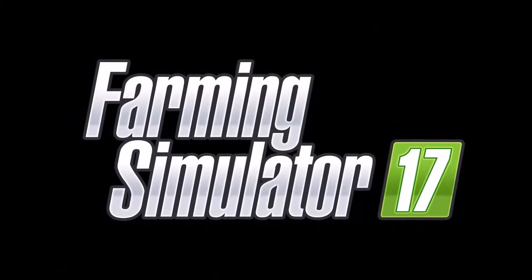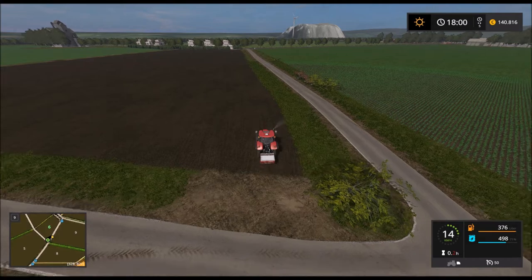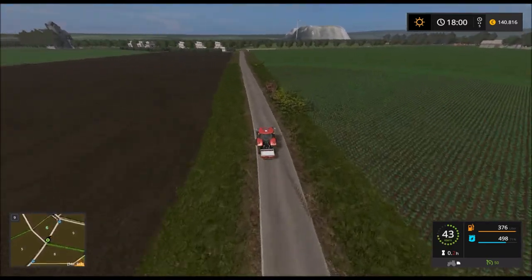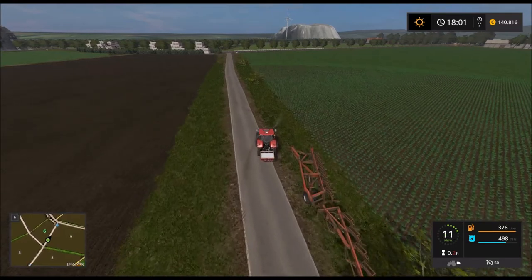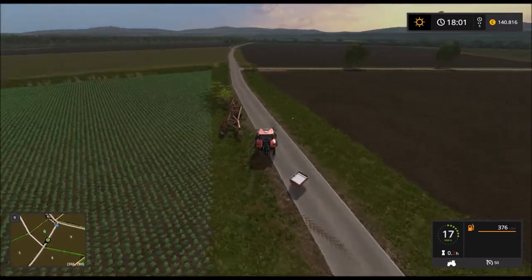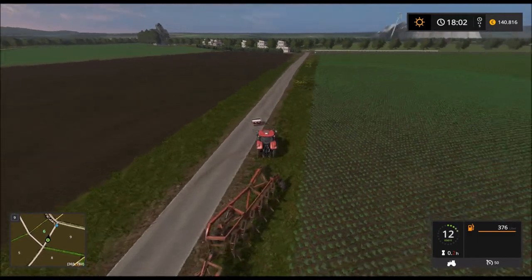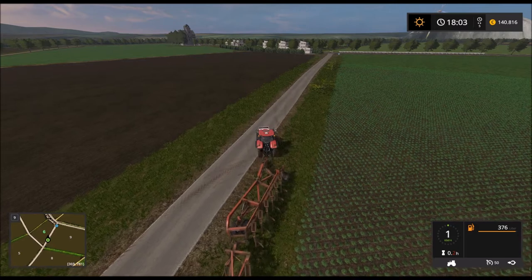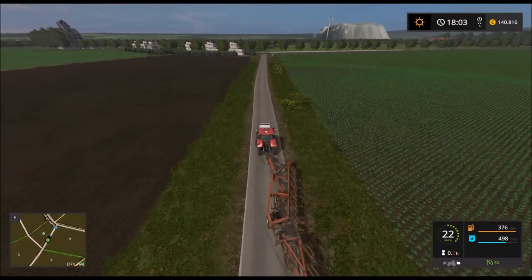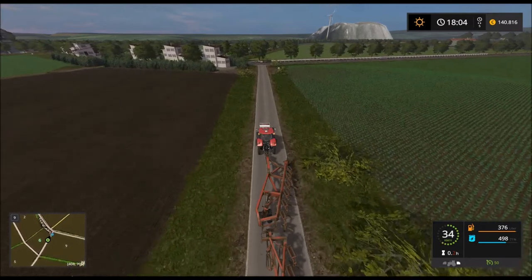Let's get started. We're going to go back to the Düngestreuer. Düngestreuer weg. Düngestreuer füllen. Pflug weg. And then we're going to go back to the next task.